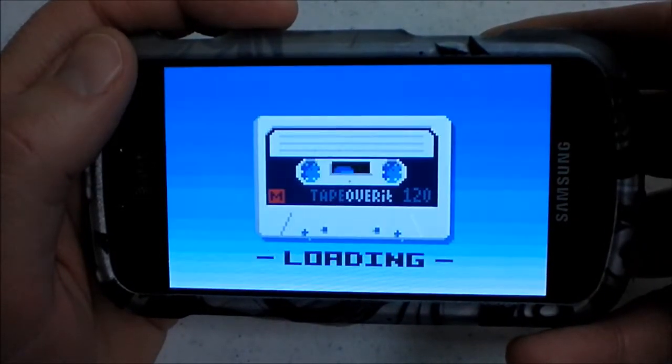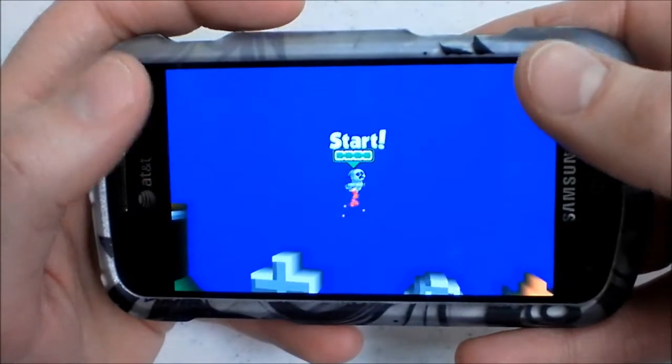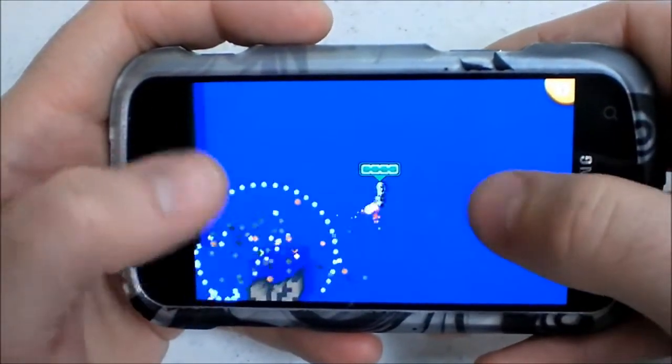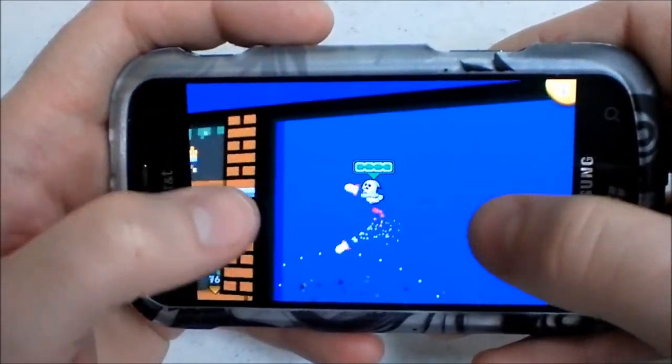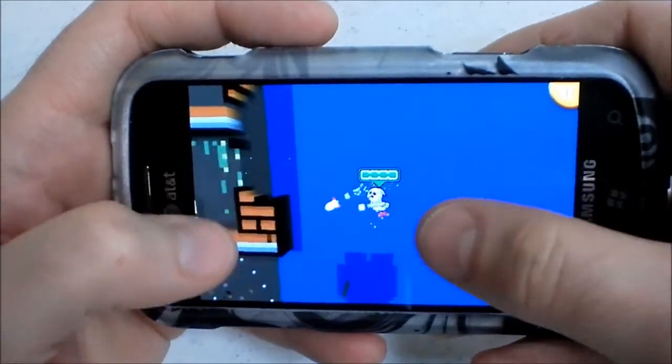Rocket Riot was originally a twin-stick shooter. In the portable version, you still move with your left thumb and aim with your right. You might expect the controls to be difficult, but I think they actually work better than the Xbox 360 version. They just feel great. It's really easy to move and shoot wherever you want.